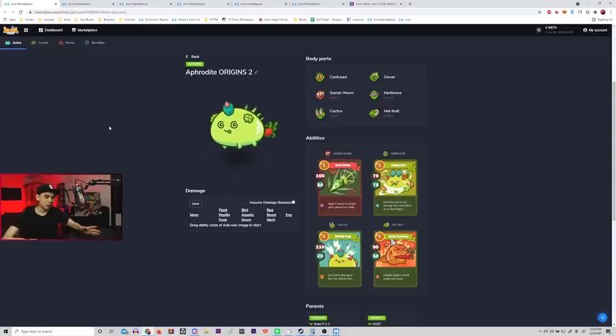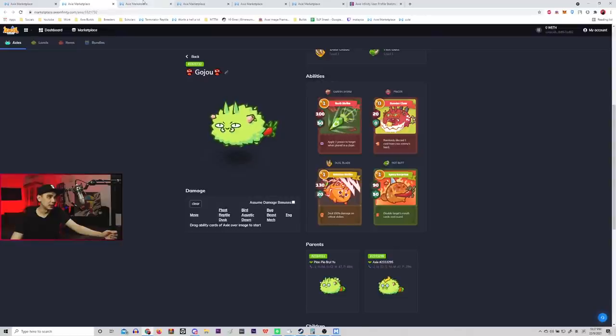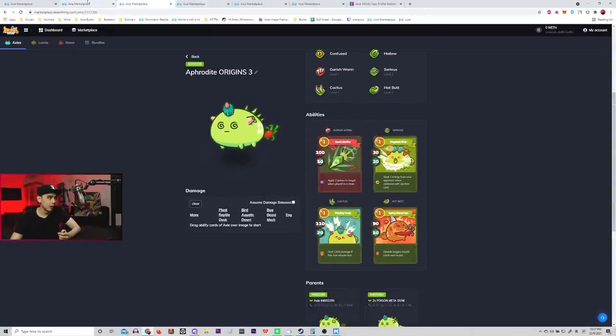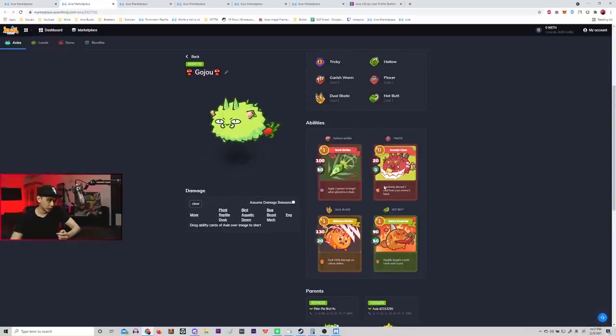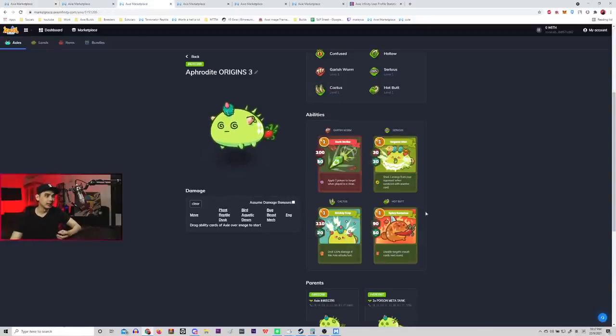The mouth card is where it gets very different. In terms of mouth cards we can go for: definitely vegan diet, serious bite, and pincer. In terms of ranking, I'd rank pincer as my number one choice alongside vegan diet, then zigzag, then serious bite being the lowest tier — but still all playable.